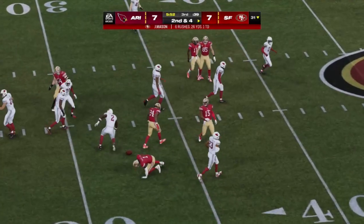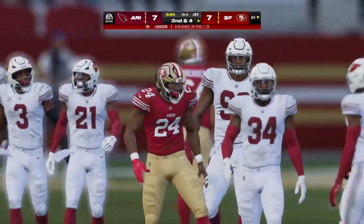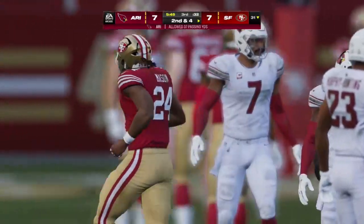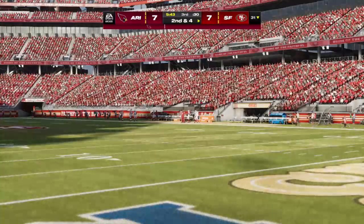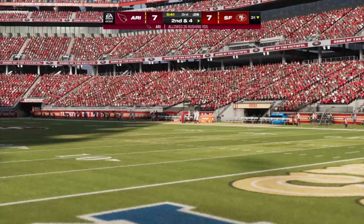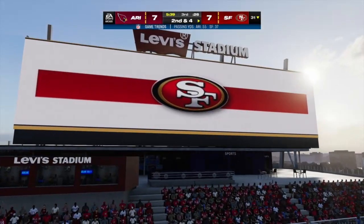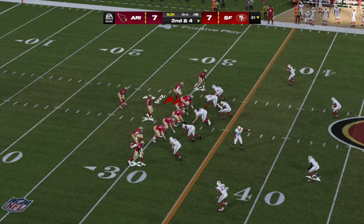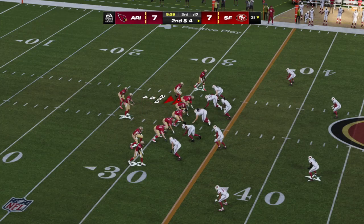Pretty good results on the first down run as he takes this forward for about six. After that run, the defense is getting back in the huddle and maybe starting to question their confidence a bit. They gave up a significant run — six yards. And now you're saying to yourself, how do we stop them? Do I have enough confidence to make a play?